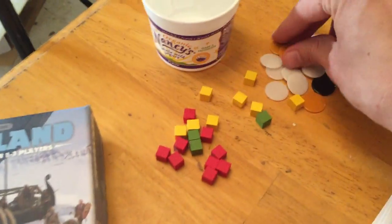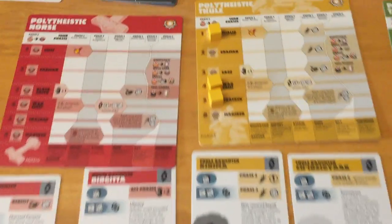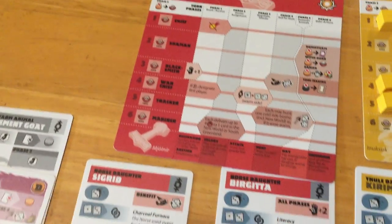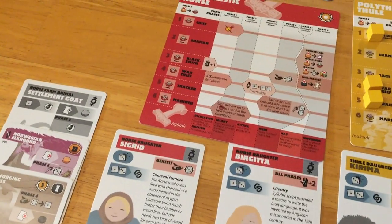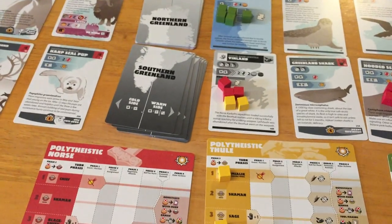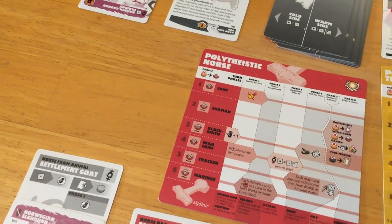We get two babies and an energy for the red, which is good. We need energy and need to replenish our stocks of guys because we're hurting so bad. We could go monotheistic right now, which might not be a terrible idea considering we have ivory and iron in spades and possibly have access to Vinland again. We'll decide that at the end of the sixth phase. Anyway, successful — comes back.